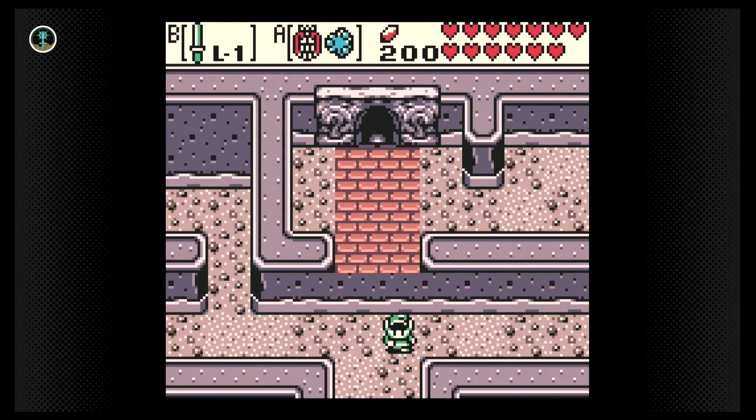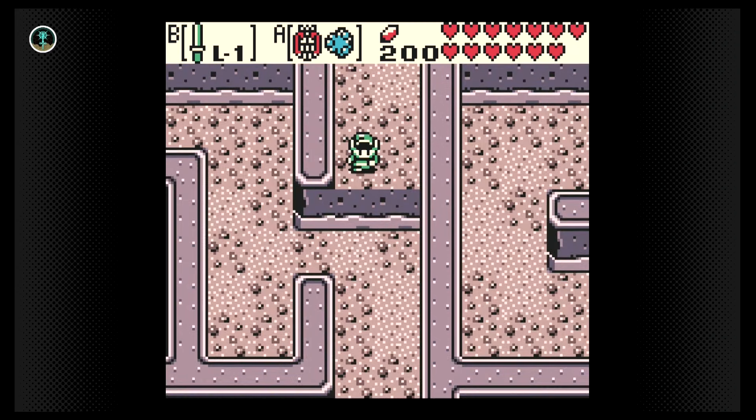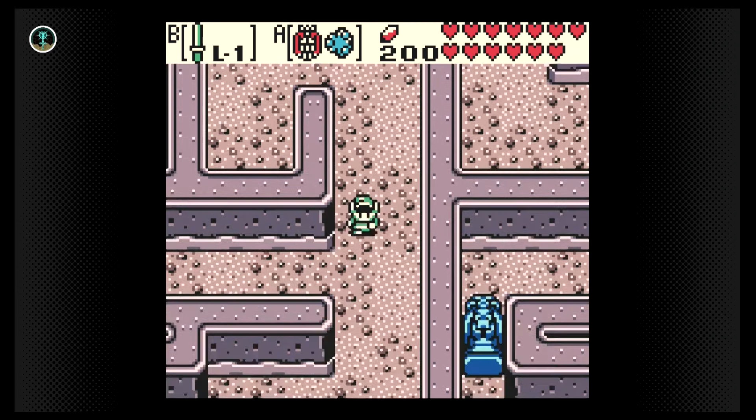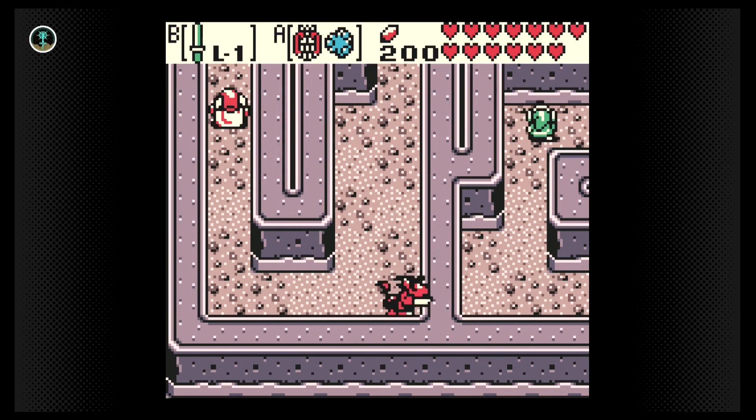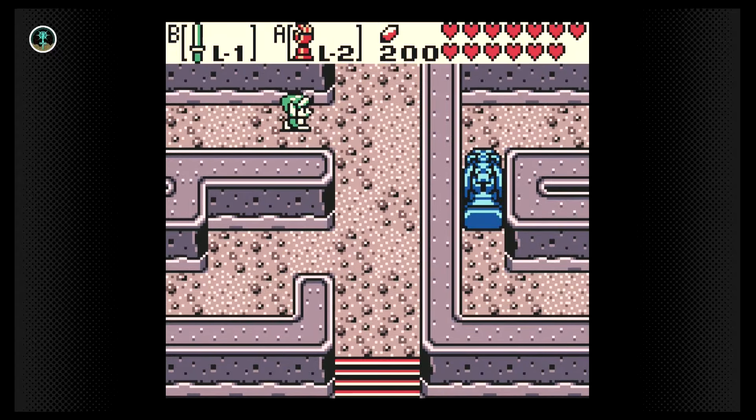We're in the final stretch of the game. The Maku Tree has asked us to return to her after we've grown up. We know that actually means when she grows up in the present. But hey, this is a time-traveling adventure, so don't we technically have all the time in the world?